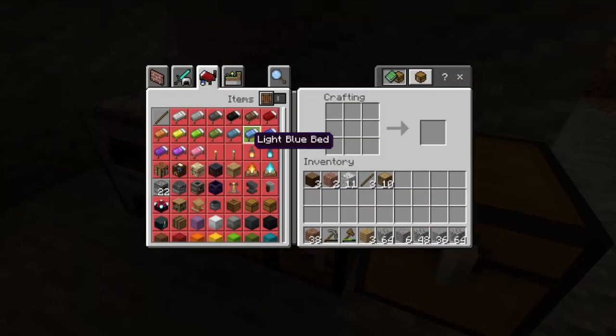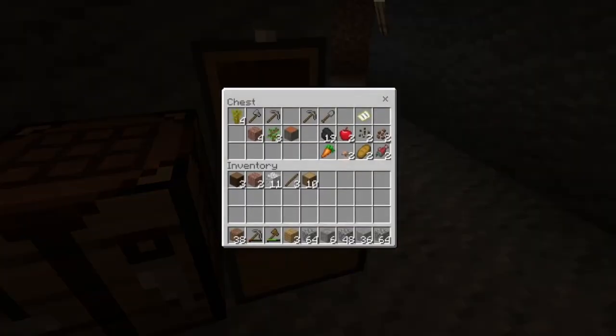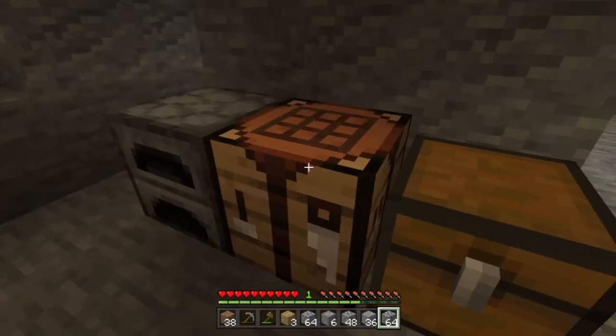I'm trying to figure out what I can make right now that can help. I made a couple of torches with some coal and some sticks — I only have three sticks left, which is a bummer. But I did make a couple of pickaxes, an axe, and a shovel to help me mine. I'm also trying to figure out what else I can make.